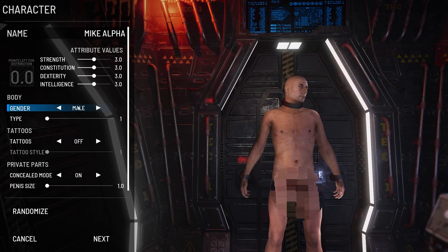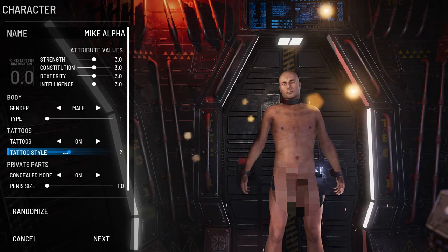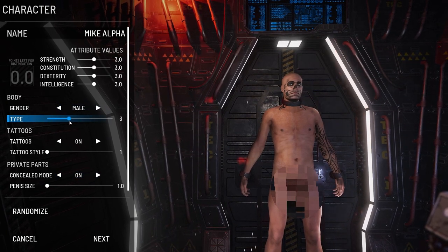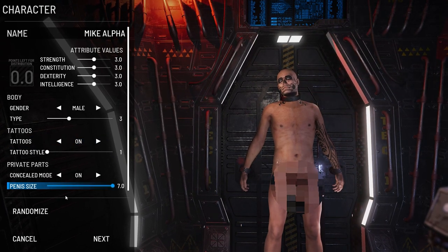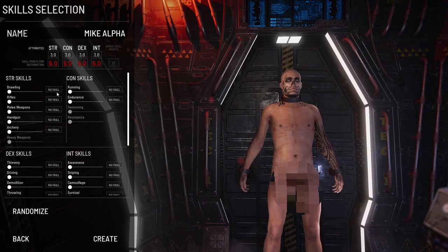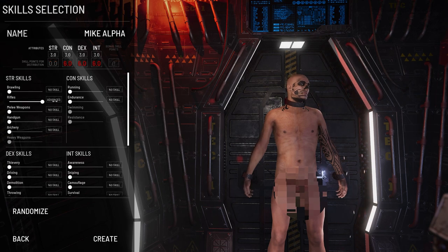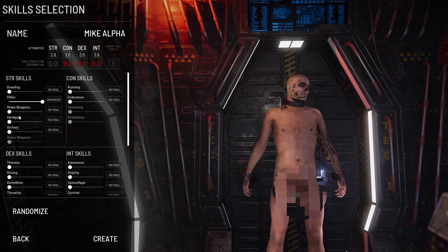Welcome back to another guide. Today we're going for a more PvP-focused build. Let's get the character started - we'll pick our tattoo style, go with type three, and we're excited about the new male bodies coming in. We're going with advanced rifles right off the get-go because this helps you stay more steady with your aim. Rifles are the meta of the game, and you want to get into a bunker as soon as possible to access rifles and sell items at traders and vendors.